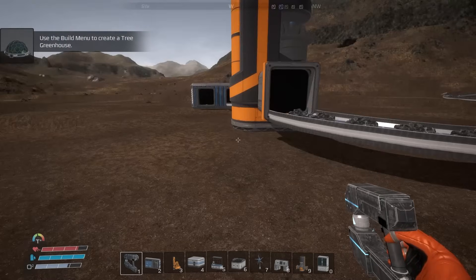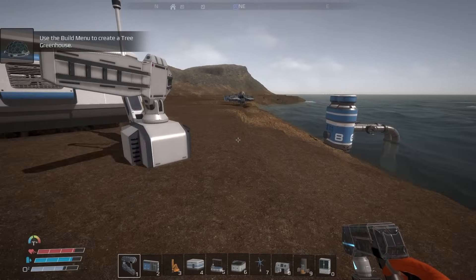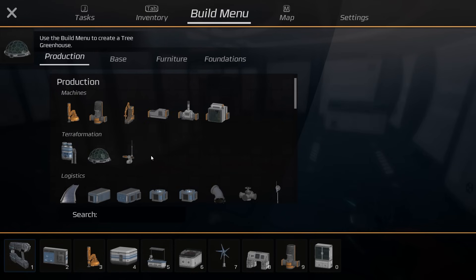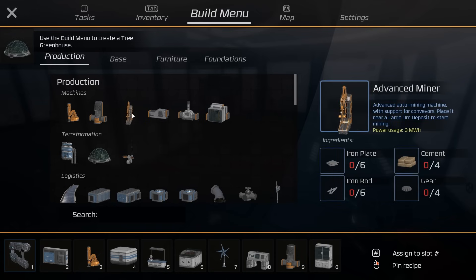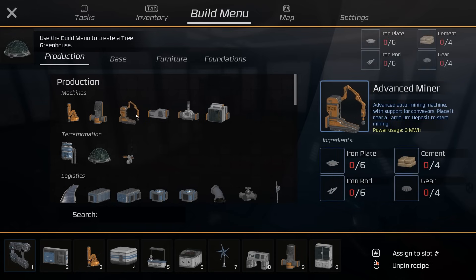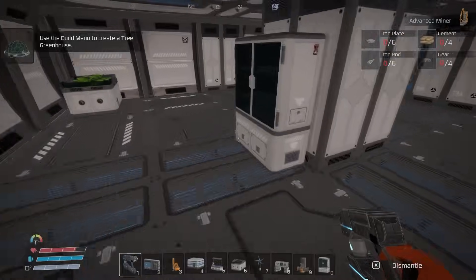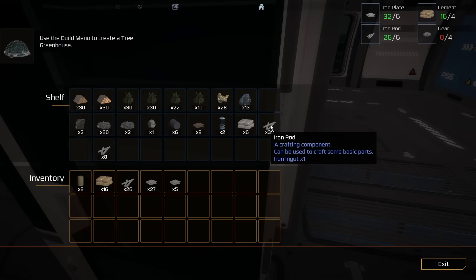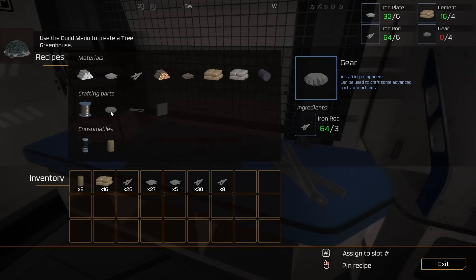It's a pretty exciting game — very new to me. The next thing I'd like to do is get some quartz going. We need six iron plates and iron rods for the quartz miner. I'll go ahead and get some cement from the storage chest in here. We also need gears, and gears are made with iron rods — that is correct.